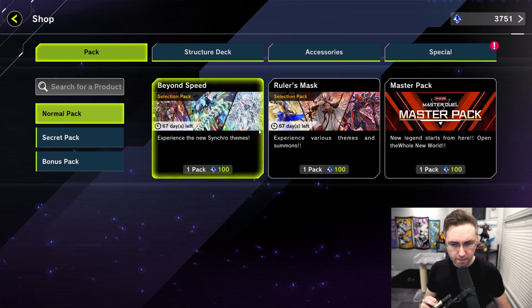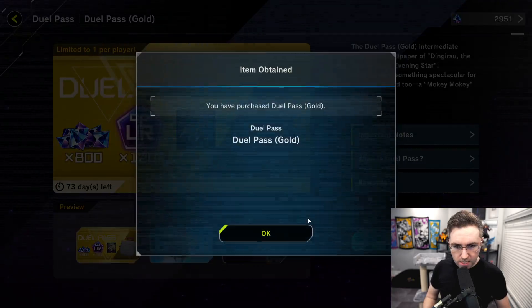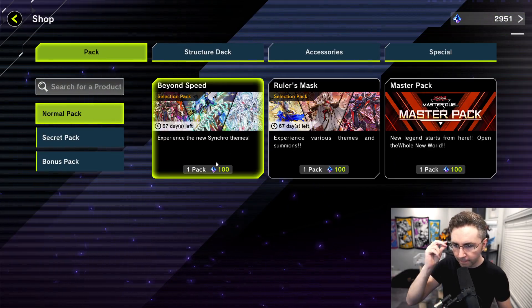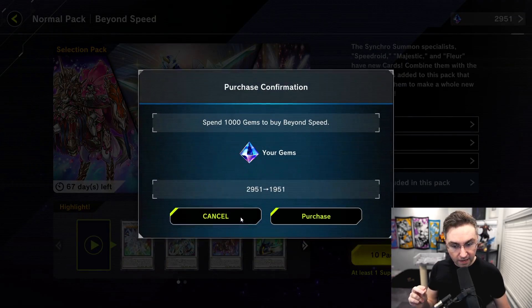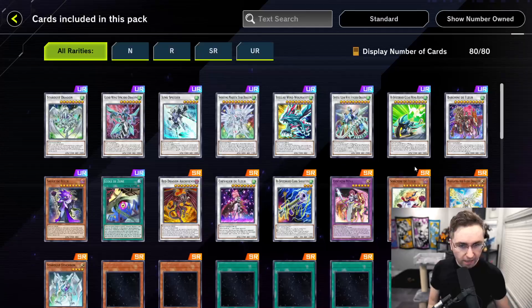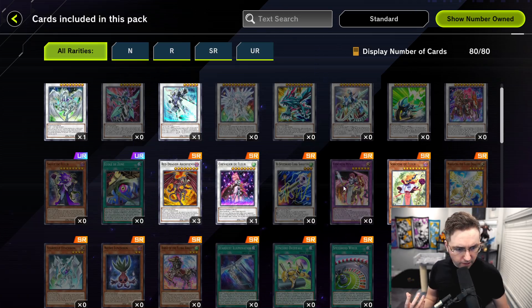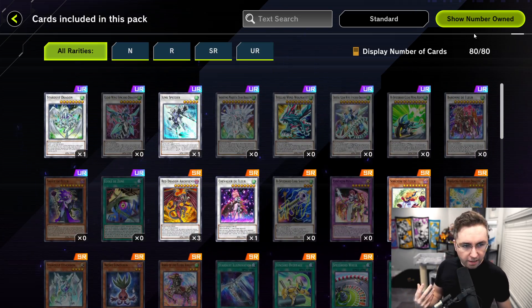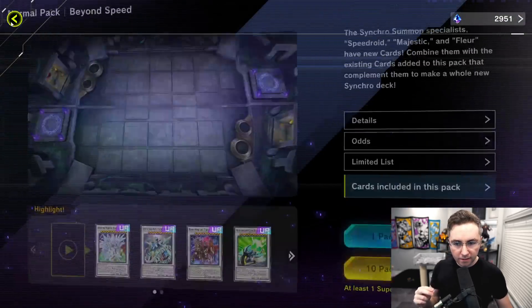We're going to start with Beyond Speed. Actually, I should unlock the dual pass first. Dual pass unlocked — done, great, amazing. Let's open up the packs — Beyond Speed, ten packs at a time. First, let me show you what's in the packs. We have some reprints: Stardust, Junk Speeder, Red Dragon Archfiend, the Diff Lure. And the biggest new card is going to be the Baron Diff Lure. In my next video, I'm going to show you how to make this in every deck — it's going to be insane.